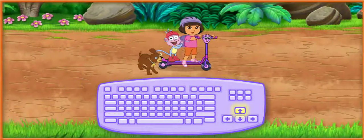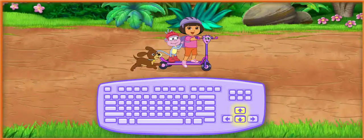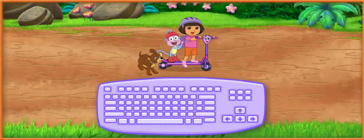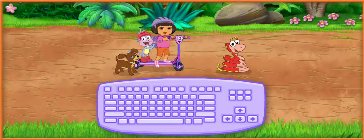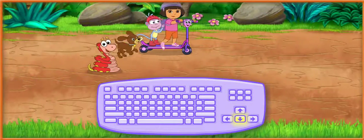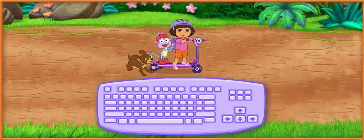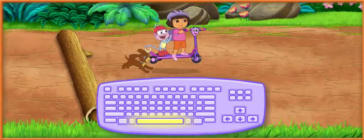Press the up and down arrow keys to move Scooter up and down! We need to collect as many of Perrito's energy snacks as we can so he can keep going fast! Cuidado! We need to watch out for things in the road! If Scooter hits something in the road, we'll lose one of Perrito's energy snacks and slow down! Press the space bar to make Scooter do a magic jump!